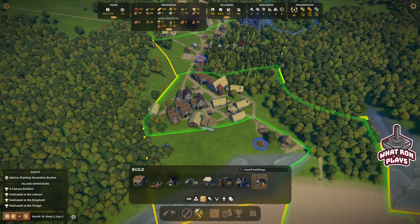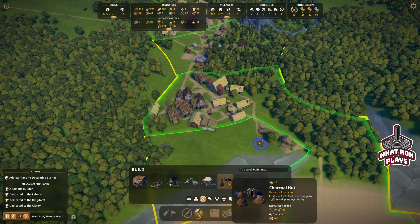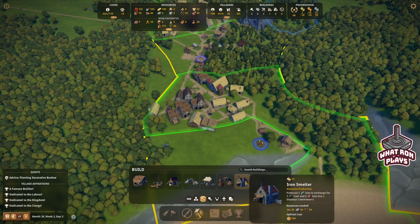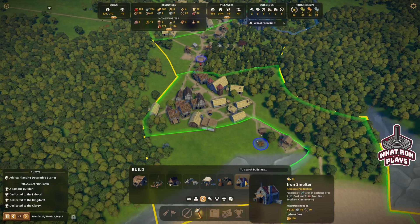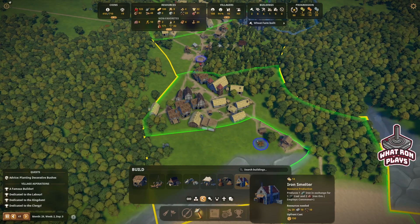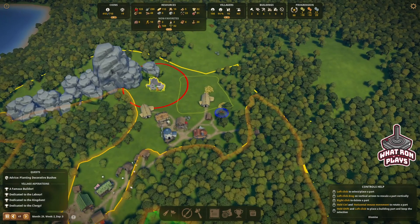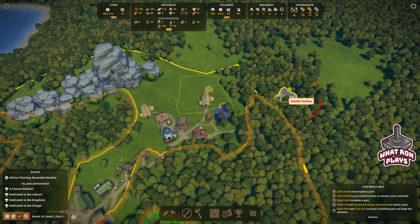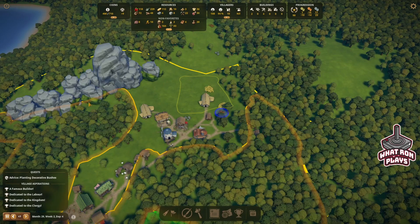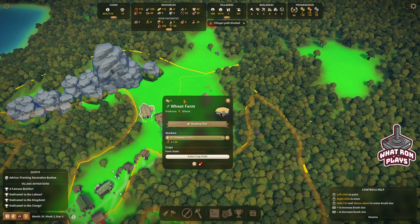Oh, charcoal hut, iron smelter — but I need to be able to extract iron though. That produces coal. This produces one iron in exchange for one coal and two iron ore. Well I need to be able to extract iron ore. I bet I need to be near iron ore — is that what it is? Near iron ore. This says invalid position, outside territory. I don't know how to extract that iron ore. Oh look at this guy — he's done, he had three farmers and I need to define my field.